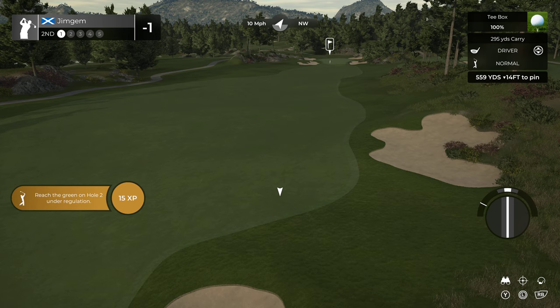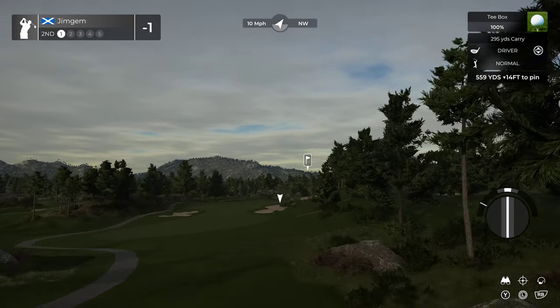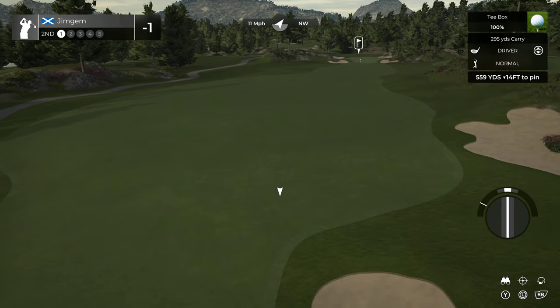On to a par five now. I could go through the requirements for each hole but as I said there's absolutely loads of them. Hole two — I didn't know where to go with my drive, both left and right side looked dangerous, so I aimed for the middle and hoped for the best. Luckily the green was large enough I was able to roll my longer approach shot onto the front. This is hole two, 550 yards par five.